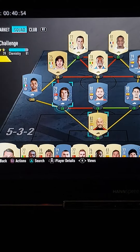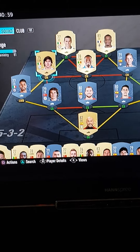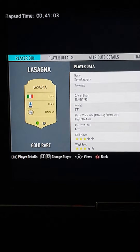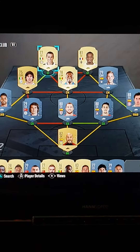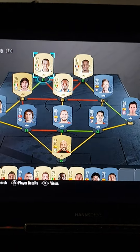Then we start a Serie A theme: Emerson at left-back, any Italian 75-rated midfielder in central midfield, and up top Lasagna from Udinese. Complete this and you'll get a Prime Players Pack as the reward.